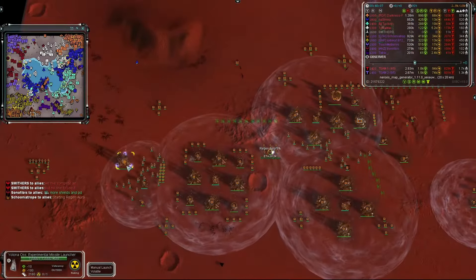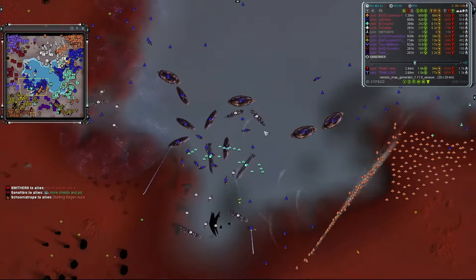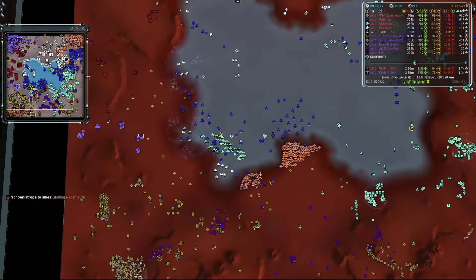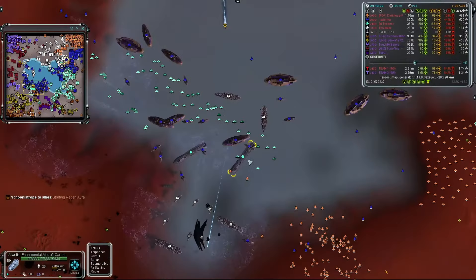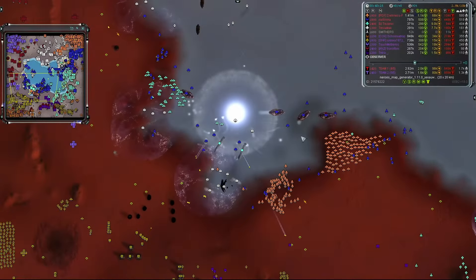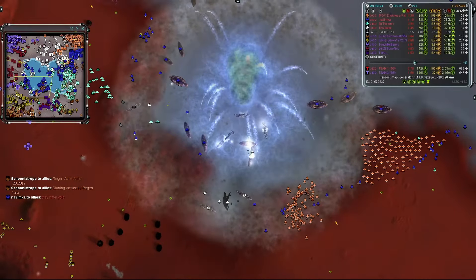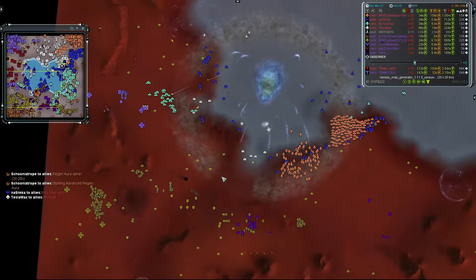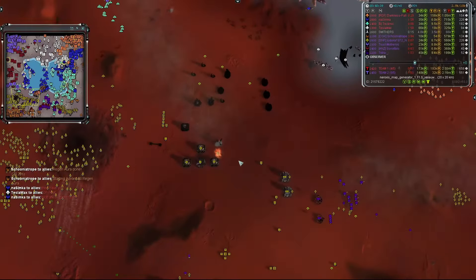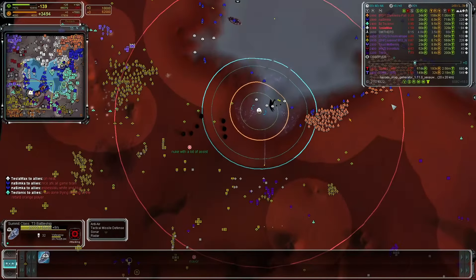Torpedo bombers are just sitting there doing nothing. Another nuke comes from team one, launching somewhere in the southwest — a yolo. It's going to rip through the front line navy. There's no anti-nuke naval unit, and those beautiful units are going to be wiped out. The shockwave hits, taking out two Atlantises and a bunch of battleships — like a black hole supernova. A couple of Summits remain in the bay and they are now in range to take out fusion reactors.